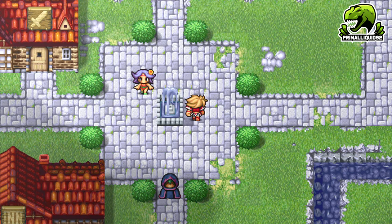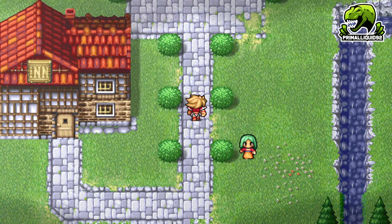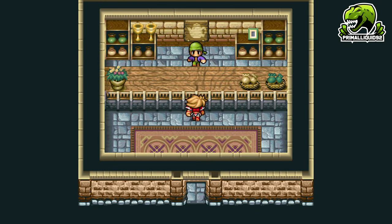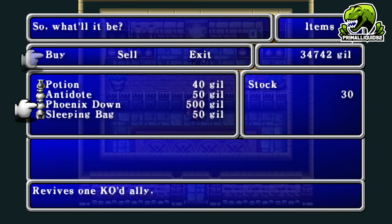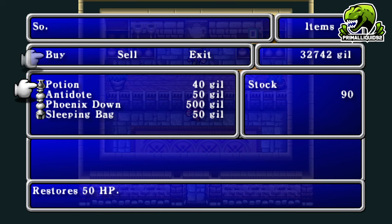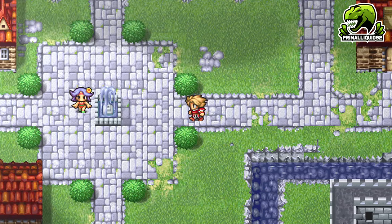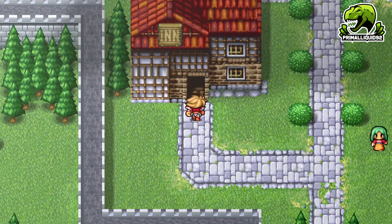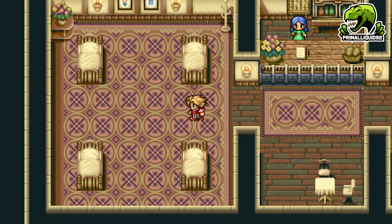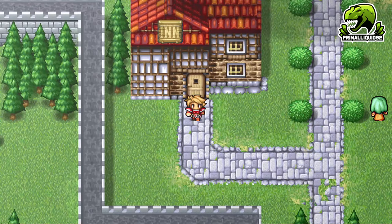Before leaving, make sure you buy some healing items — especially antidotes, they'll come in really handy. I'm buying quite a lot of potions because the difficulty in this game isn't that bad if you know what you're doing, but if you get caught out it really starts to ramp up. There are some big difficulty curves in this game.